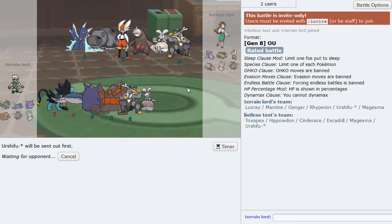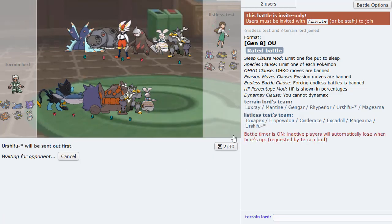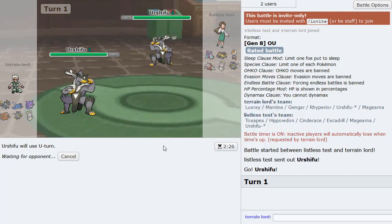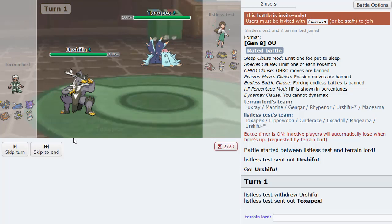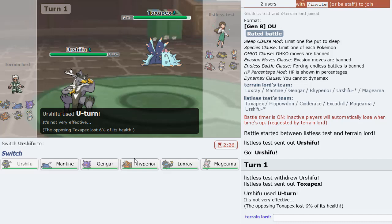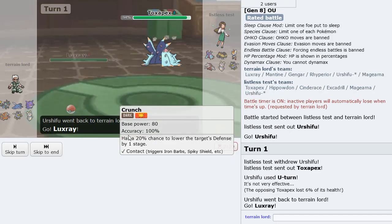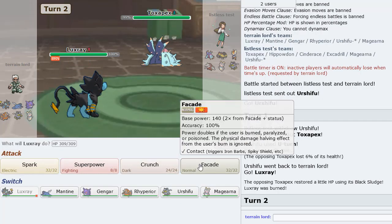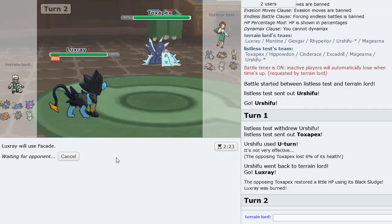He's got a pretty standard team — Urshifu and Magearna, just like us, but at least ours are more unique. It's going to be the Urshifu leads here. I'll go ahead and U-turn myself out as he decides to go Toxapex. No Rocky Helmet, which is nice. We could bring in Luxray right here — I do want to use Superpower, but I feel like that's a bold move right off the bat. Actually, I'm going to Superpower here. I'm gonna make the play.